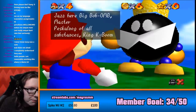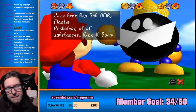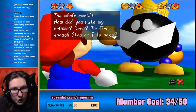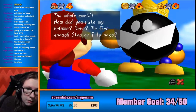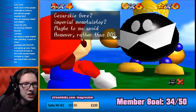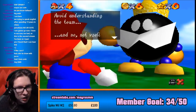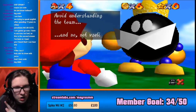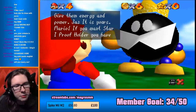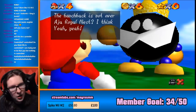Jazz here. Big Bobo Master. Pescalon of all substances. King K Boom. The whole world. How did you rate my volume? Gore? Me fine enough stop? Or I no go? See Sky Gore? Imperial Mountaintop? Maybe to me avoid. Rather than the BOS, avoid understanding the team. Not Vasily. Give them energy and power. Jazz, it is yours, Mario. If you want Star, I proof holder. You have to V himself in battle. Ali, let me coat a little. The hunchback is not over.